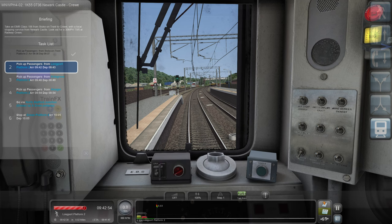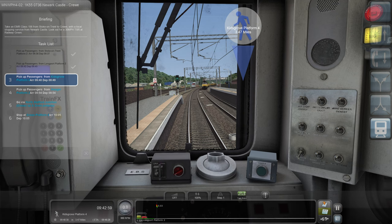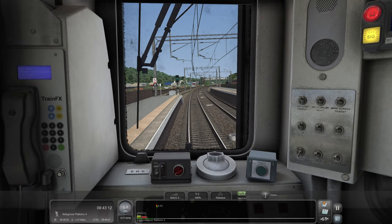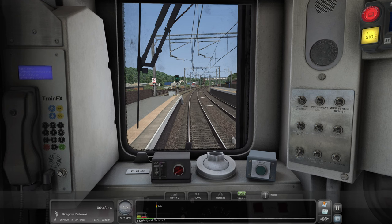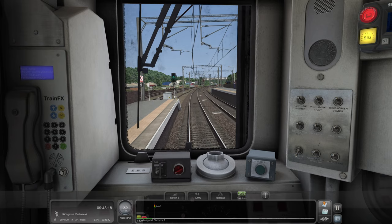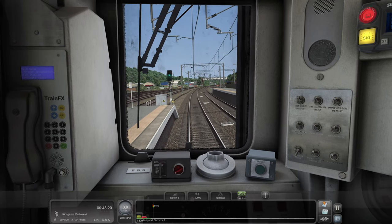There's a Class 66 in Colas livery — I didn't know... of course Colas have got 66s. Oh, look at that. Beautiful. Give him a wave. Full steam ahead please. This 156 does feel sluggish. When we were accelerating I felt like we were going up a really steep uphill section.